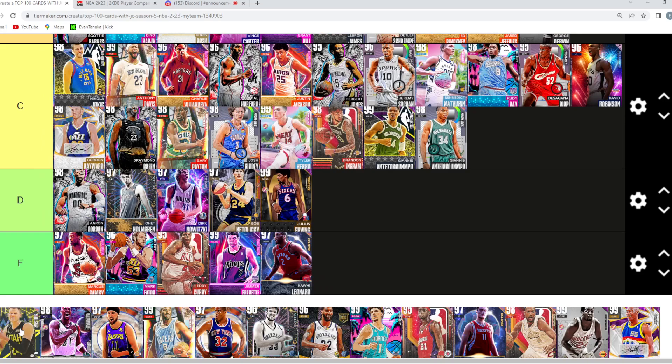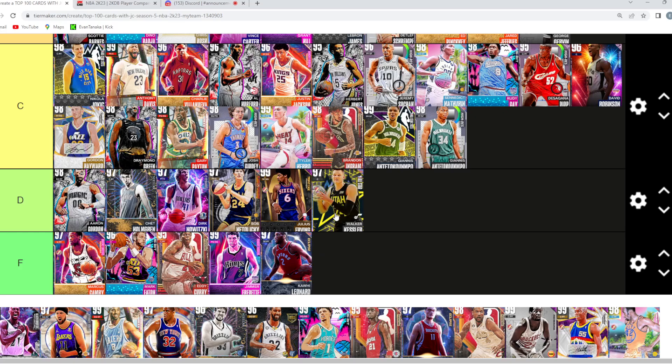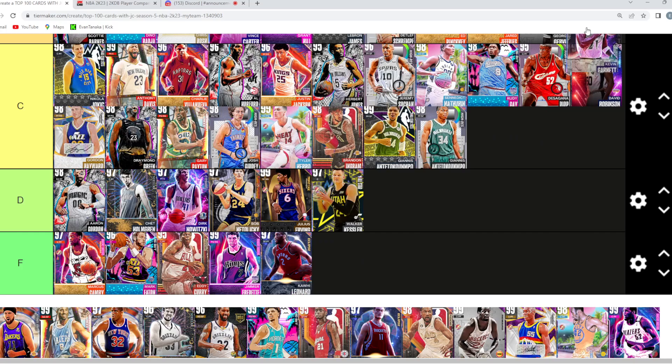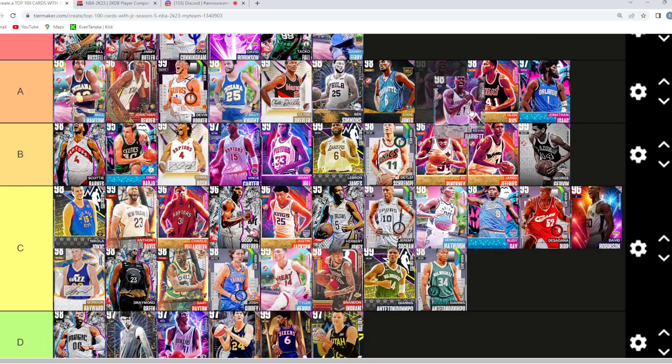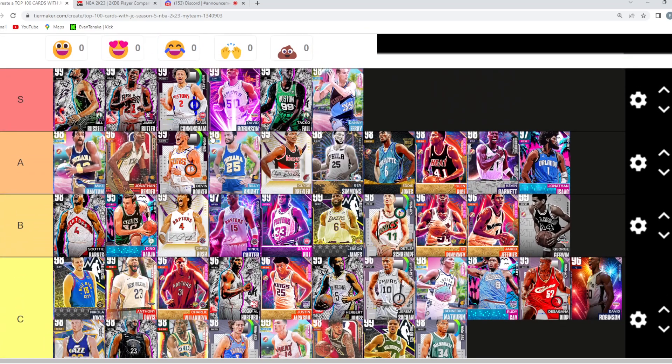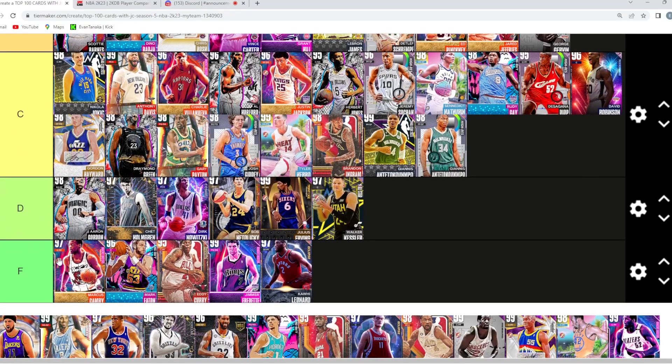Kawhi Leonard — F tier, move on. Walker — also F tier? I think he's not much worse than Chet at the five, so D is fair. Same level — they're not great cards, I wouldn't recommend using them, but he still plays good defense. Kevin Garnett — is he A? I think he's still A. He's the sixth best power forward in the game, which is exactly where I have him.